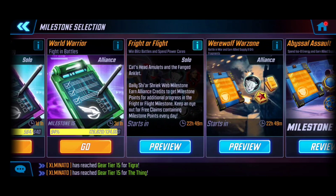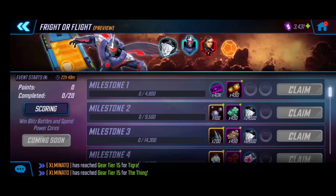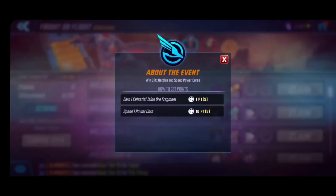It's super free-to-play friendly and we likely won't need to do too much, especially if you're planning to bring this team up for incursion raids in the tech notes. Looking at the scoring: celestial talent fragments add up to one point each, which adds up over time from blitzing and getting wins. Spending a power core adds a total of 10 points per power core.